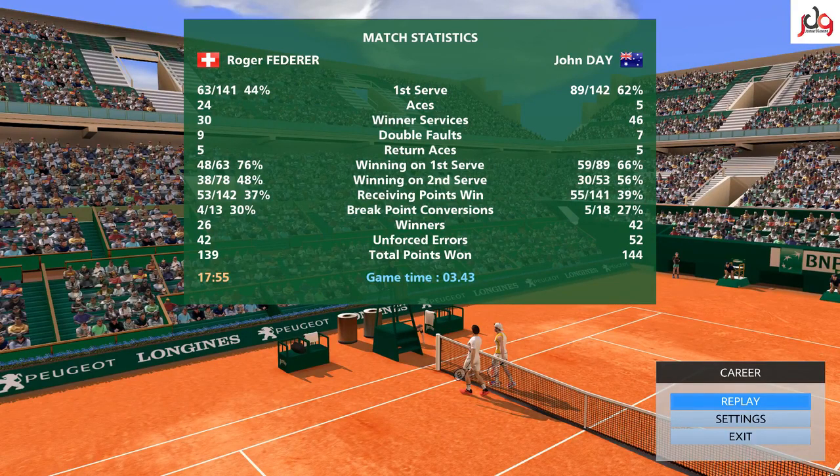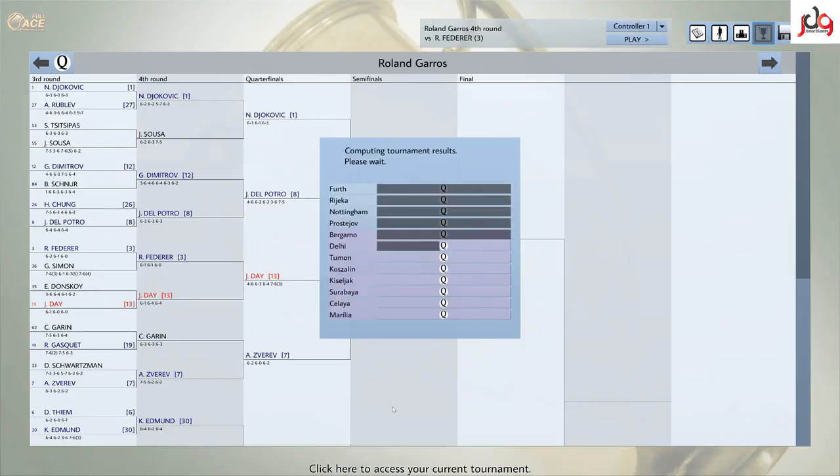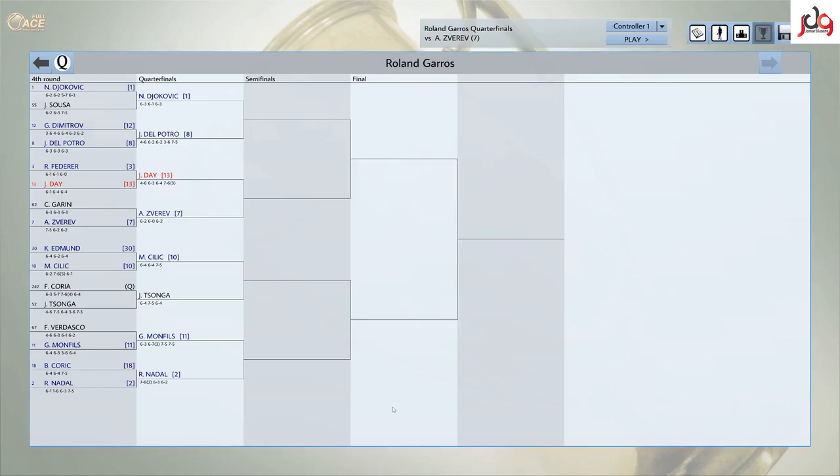Look at that — 141 serves to 142 serves, there wasn't much in it in the end. 144 points to 139. His first serve needed to be so much better than what it was — that's what cost him in the end. So we're through to the quarterfinals to face Alexander Zverev. I've played him like three times and I've lost twice — he's a bit of a bogey player for me. If we manage to get past Zverev, we'll play the winner of Djokovic and Del Potro. On the opposite side of the draw we've got Cilic, Songa, Monfils and Nadal. Stay tuned for the next one.